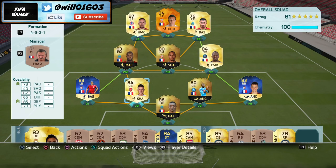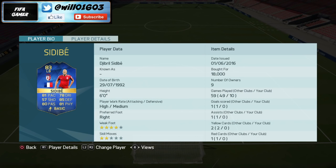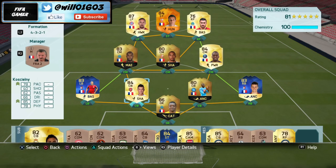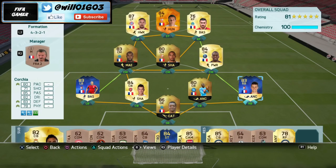At left back I have Team of the Season Sidibé. My left and right backs are very similar — really good all-rounded stats: 81 pace, 80 passing, 78 dribbling, 85 defending, 81 physical, and a four-star weak foot. The right back Couртоis has 80 pace, 82 dribbling, 71 shooting, 85 passing, 78 physical, and 83 defending. He also has really good free kicks and scored me quite a few, which is really useful.